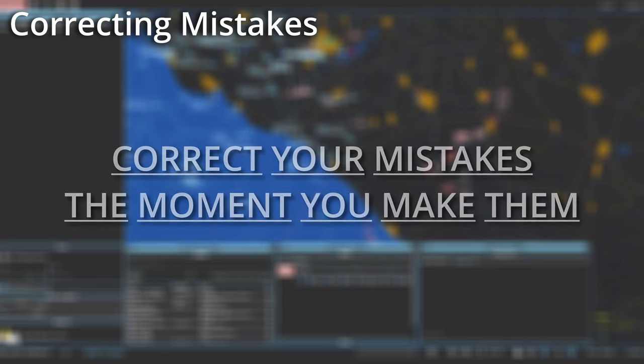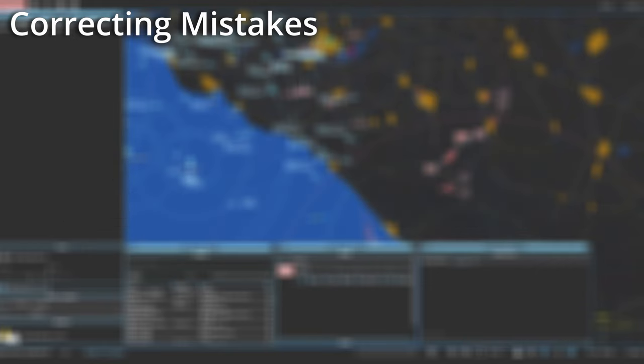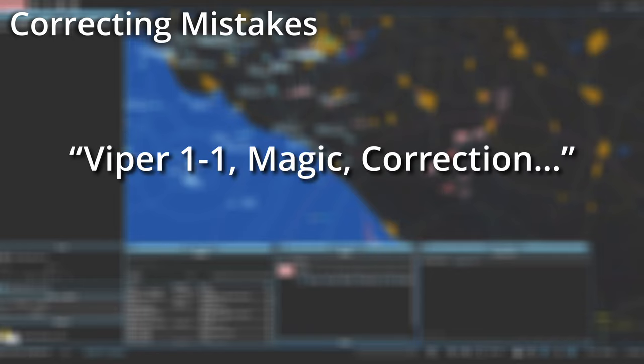If you ever told someone something incorrect, don't panic. Simply tell them to disregard your transmission if it's something that can just be forgotten: Viper 1-1, Magic, disregard my last transmission. If you gave someone incorrect information, don't leave them to find out the hard way — correct yourself by saying: Viper 1-1, Magic, correction — and then read back the correct information.